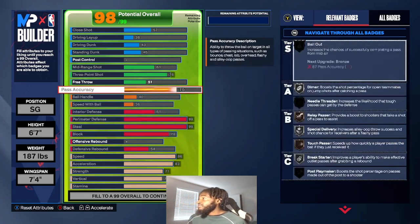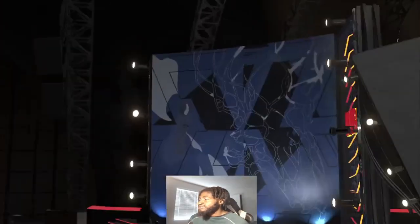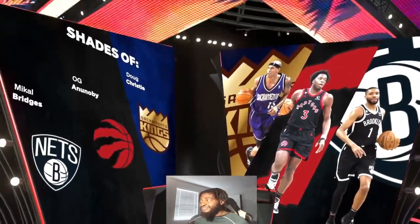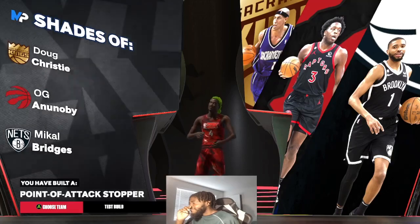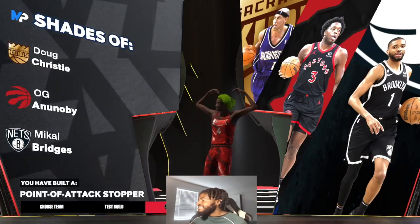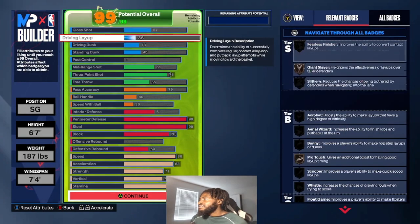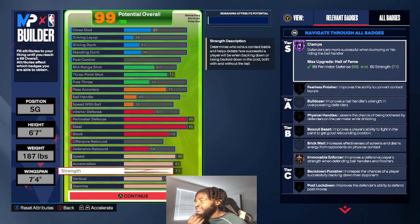Free throw is 55 — you don't get anything from that, but this lock is just straight for park and stage. I'm not taking this to the rec or Pro-Am, though I could. And we have — wait for it — shades of Doug Christie, Ojanovi, Mikhail Bridges. Look at the build name: Point of Attack Stopper. I was like, hold on chat, I'm cooking! I also made another block build but I might just use this one — I feel like this might be my lock build going forward.